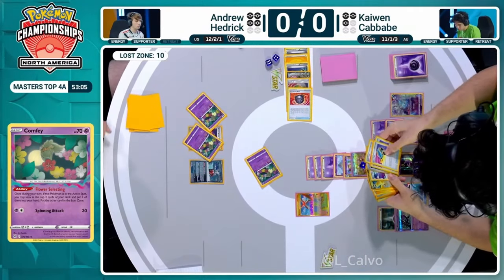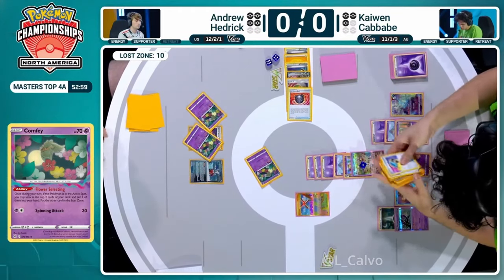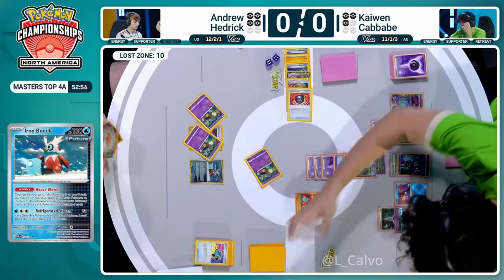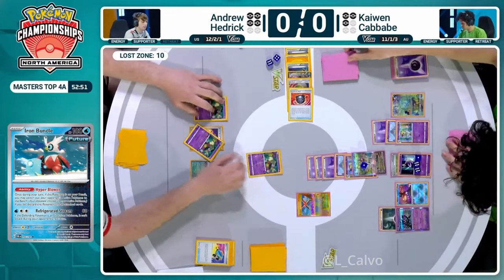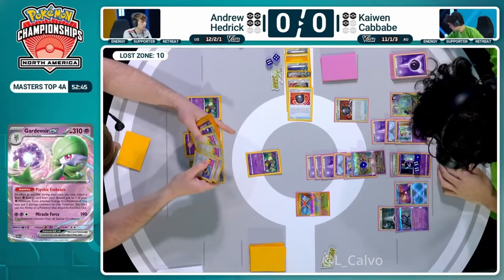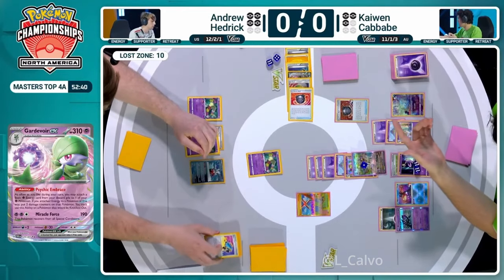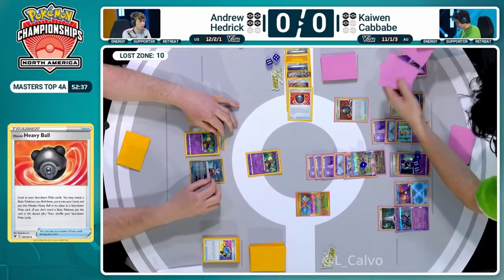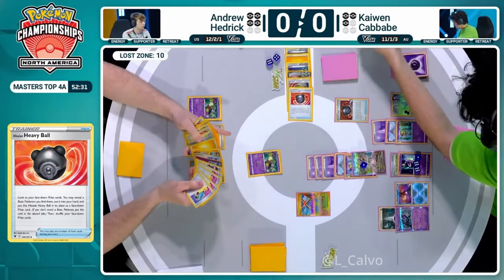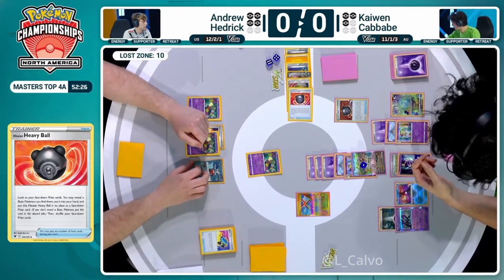That super rod is so valuable for Andrew Hedrick - two Pokemon being put back into the deck as well as a psychic energy from that super rod. Iron Bundle is drawn out from Artisan, but Iron Bundle is not too useful at this point. I think we're just going to see a pass from Hedrick. He cannot attack - had already retreated. The best he could have aspired to was maybe a Cramorant hit onto the Gardevoir, which didn't really accomplish much anyway.